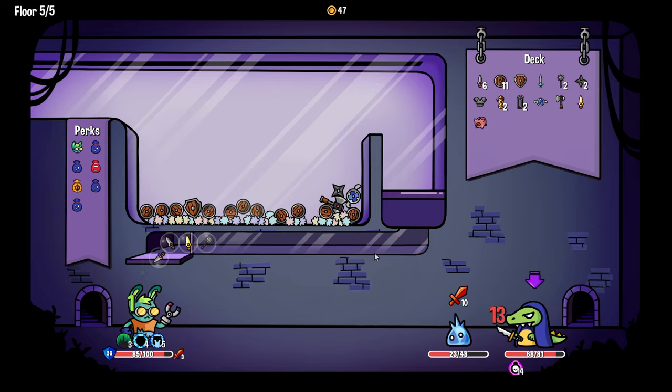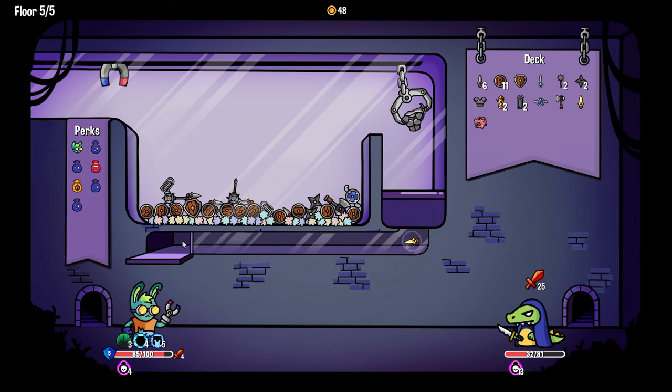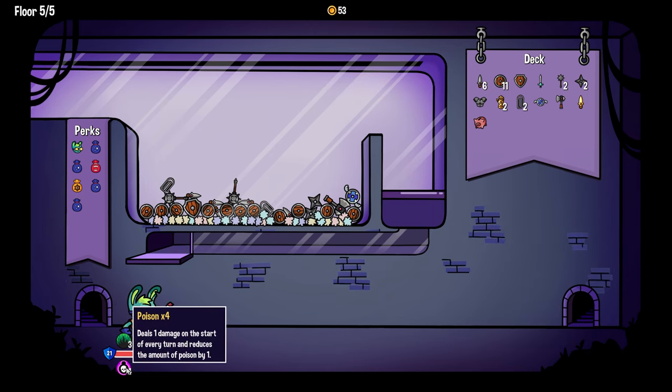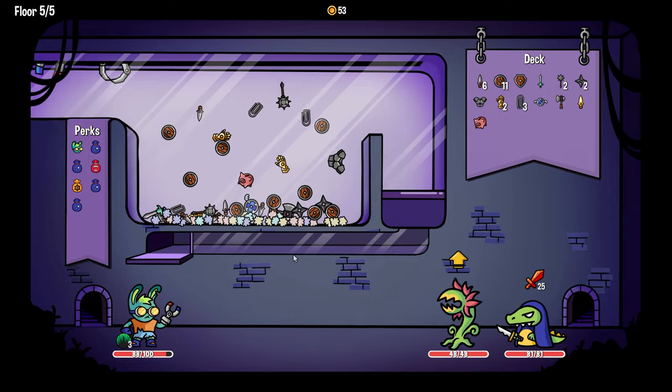Can we heal with our insane vampirism powers? Oh wait — did we get strength for that poison? Because it says 'when we take damage' — right, we receive damage. Does poison count as receiving damage? I'm definitely taking another paper clip, not even thinking twice about that one.